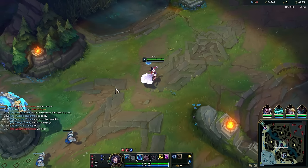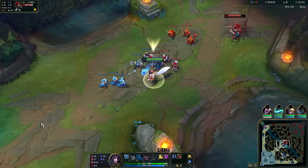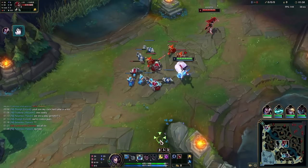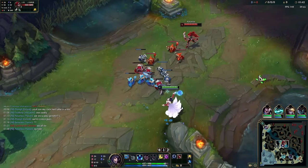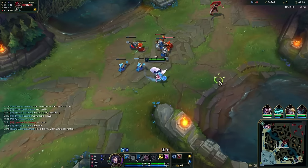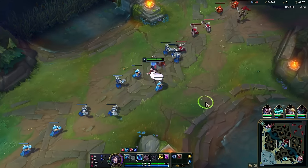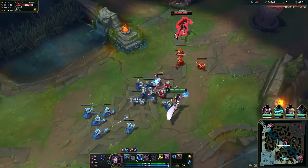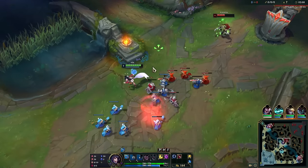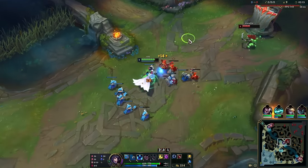Now into educational gameplay commentary. We're in mid-plat going against a Katarina. As mentioned in the mechanics section, auto W auto will proc Electrocute very easily. We don't want to go too far forward or we'll hit W on both her and minions. We want to get close to the minions so our auto attack doesn't have to travel as far.